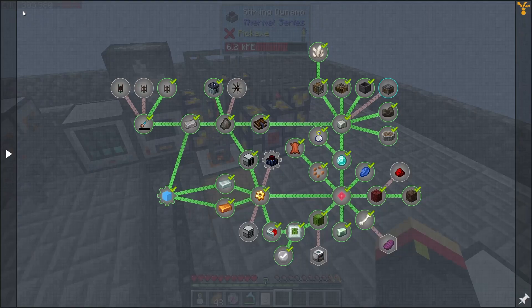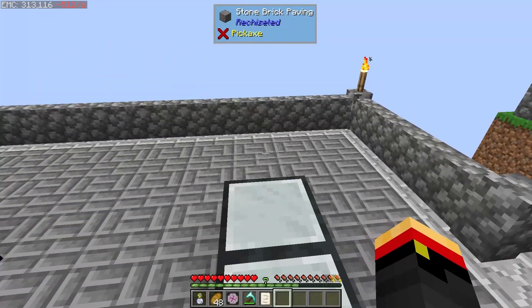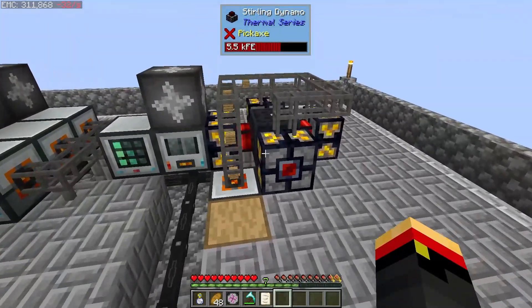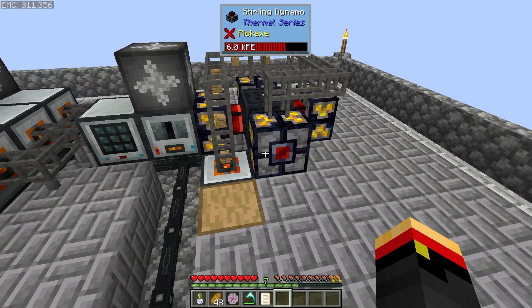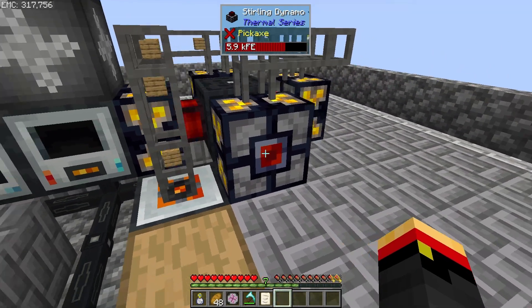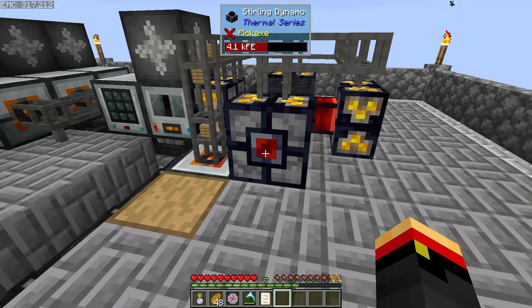There is a quest in Tier 2 to get a Magma Crucible. This will let us generate lava. We can get half a bucket of lava from one netherrack, and netherrack costs one EMC. So for two EMC, we generate a bucket of lava, and that bucket of lava will give us 100,000 redstone flux. Whereas we're getting 32 EMC for each log — we get six planks and about 3,000 RF per plank. The math is rough, but it's going to be a lot better.